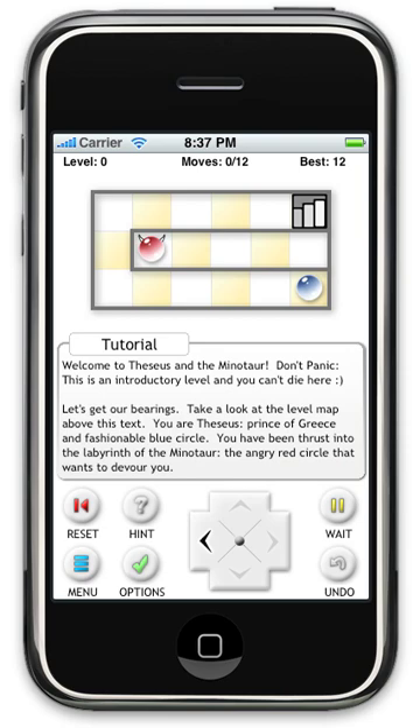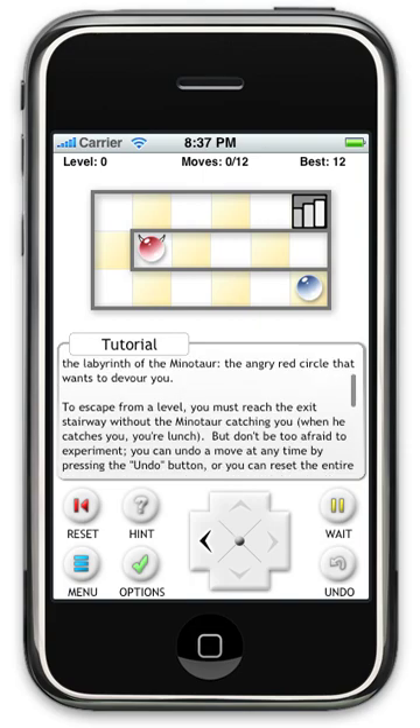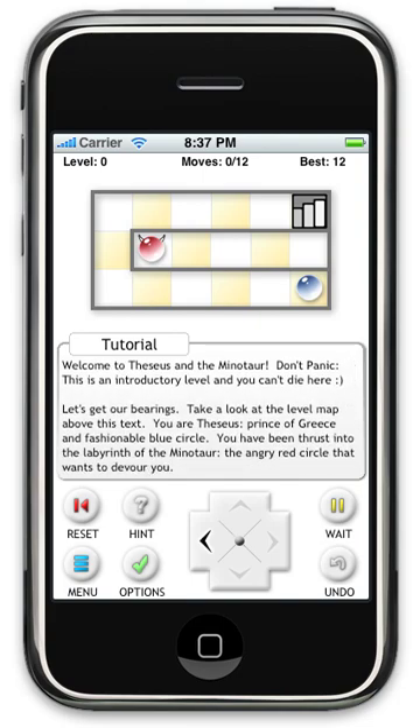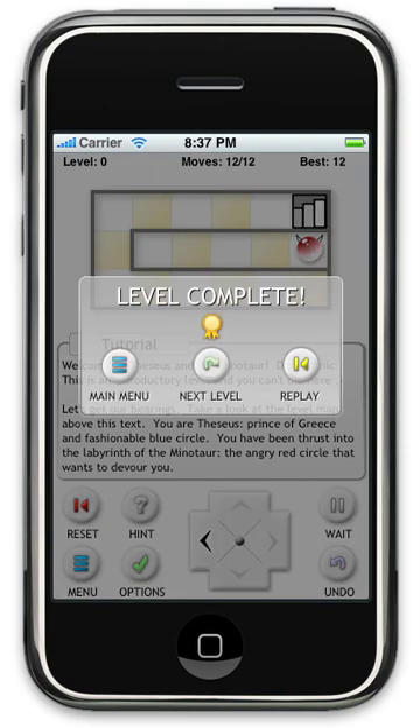In this level it's very simple — the Minotaur can't eat you. This is just a quick movement tutorial. Everything I'm saying in this video is accessible in the tutorial levels; there's a lot of text showing you how to play the game. There are three ways to move: the first is using the D-pad at the bottom, the second is dragging your finger along the maze, and the third is to tap anywhere in the maze. Every time you beat a level you'll be given a medal. The gold medal means you beat it in the shortest number of moves possible; if you take any longer you'll get a silver medal.